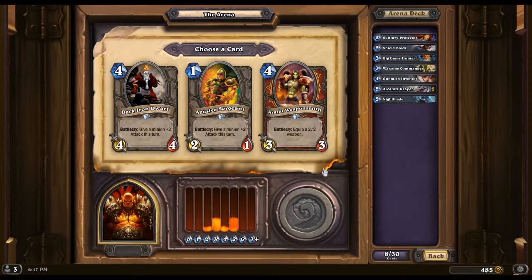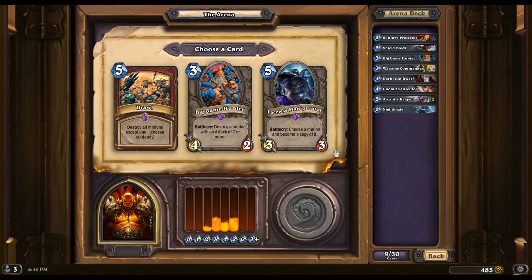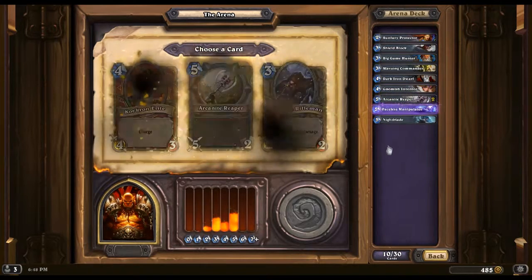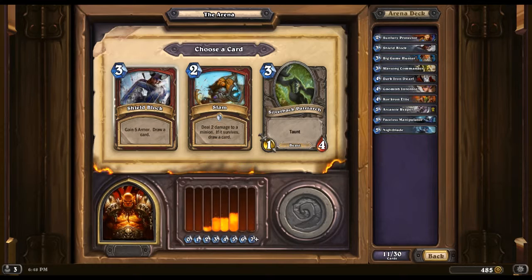I'll go with another Arcanite Reaper here. I think I'm gonna go card draw. That's rough — do I go with the three-three and a two-two weapon, or the one-drop two-one with the extra two damage, or the solid four-four with the extra two damage? This is potentially one more damage, but the same price. I think I'm gonna go with the four-four. Faceless Manipulator — yes please! We'll go with the Corcoran Elite and I'll take another Shield Block.